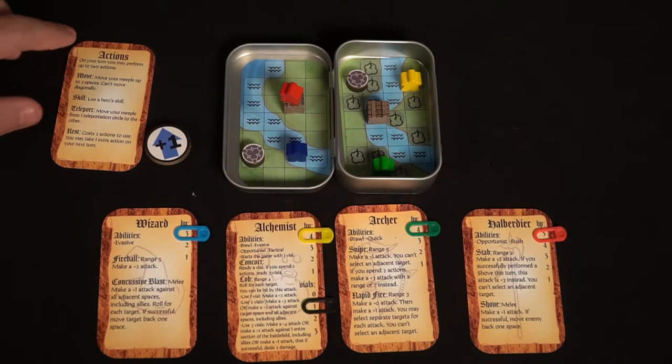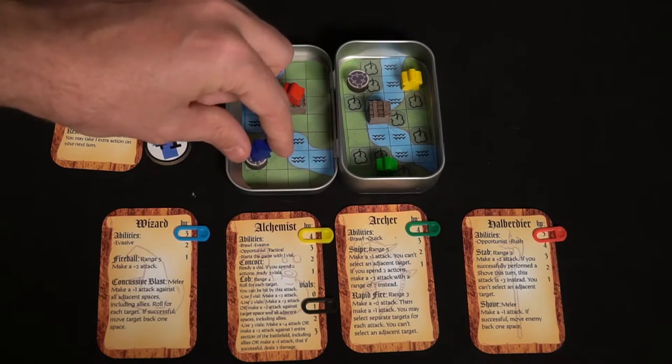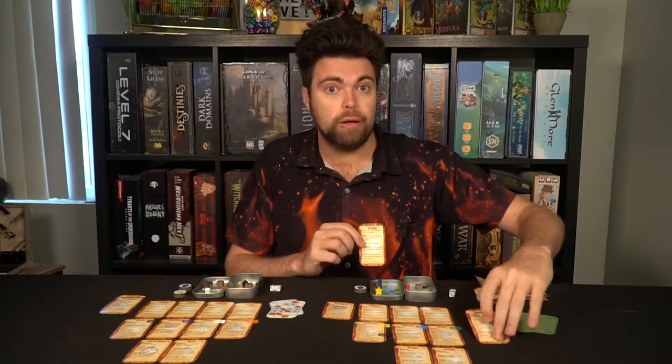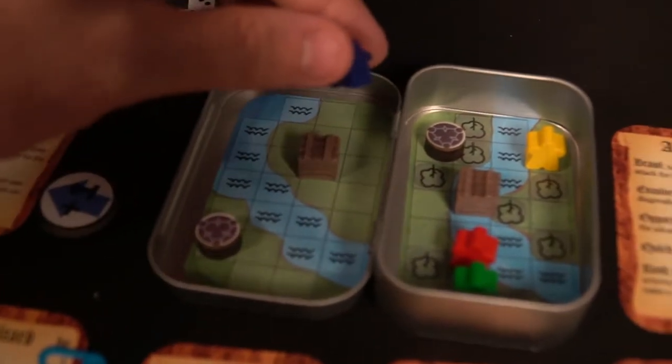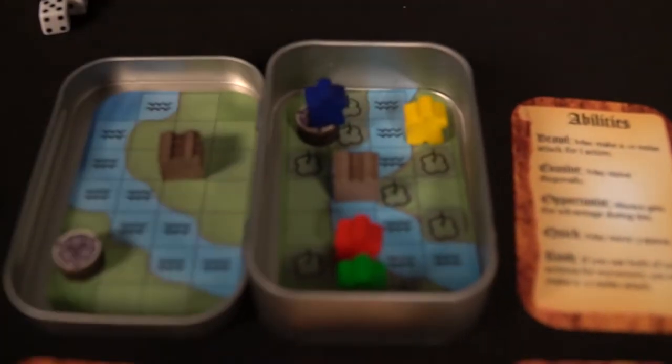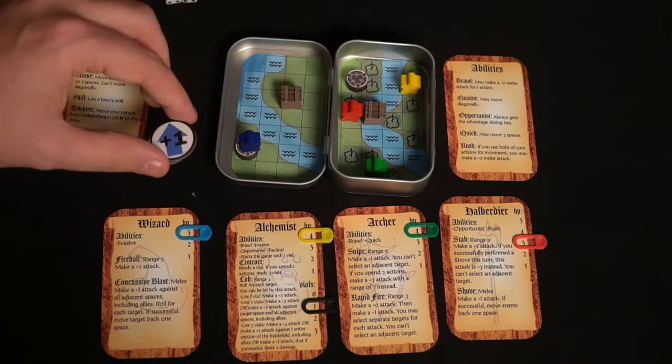Your actions include: moving up to two spaces orthogonally (no diagonal movement); using a skill shown on your player card; or teleporting from one teleportation space to the other if you're currently on one. You can also rest, which reduces your actions to zero for that turn but grants you a bonus action on your next turn.